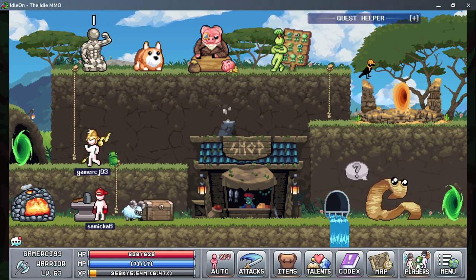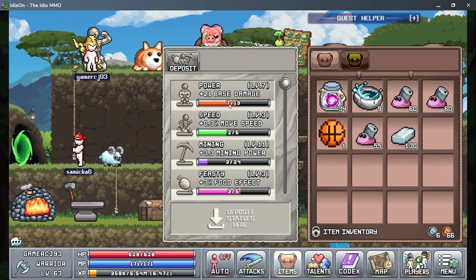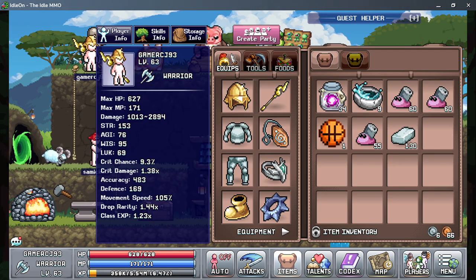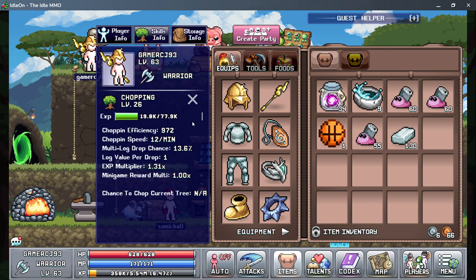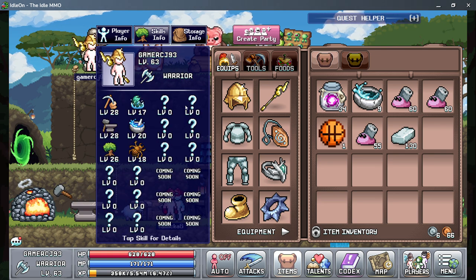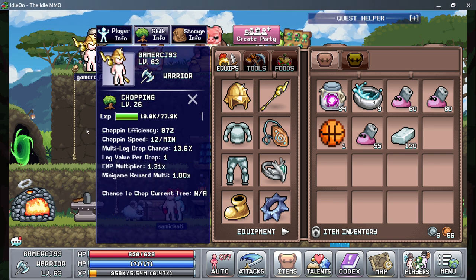Any statues you get, I recommend using them because it's just effective. You can increase your chopping power — chopping efficiency is the best in my opinion. But mining efficiency is also good because with mining you can unlock new mines and do a lot of stuff.